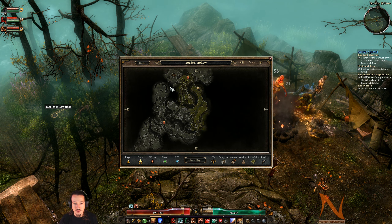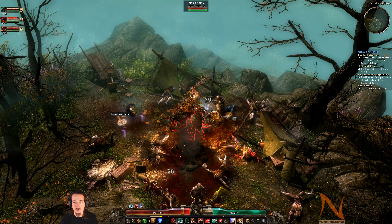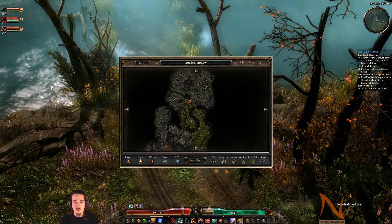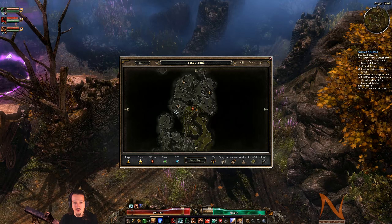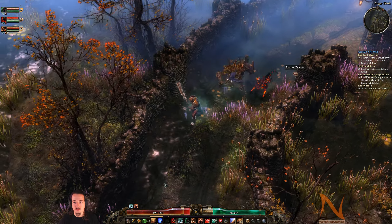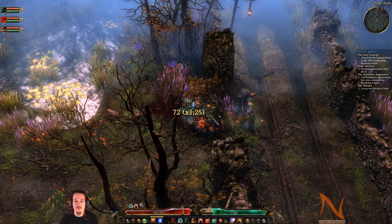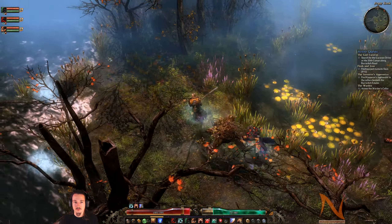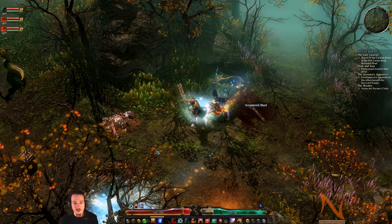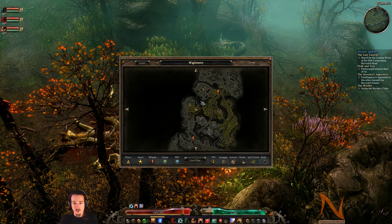We've now explored this bit of the map and there's a bit unexplored over there. There's a Wagon of Swords over there - not really getting the impression that there's a living merchant still there. Let's go to the bottom and backtrack the road. I'm going to cross over to White Mire here. Probably not it.